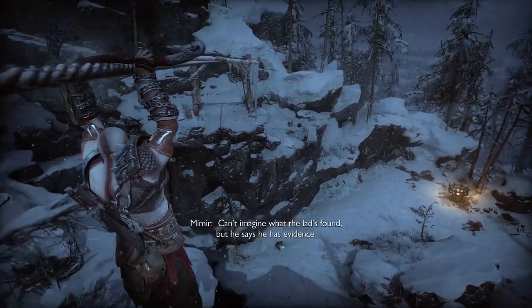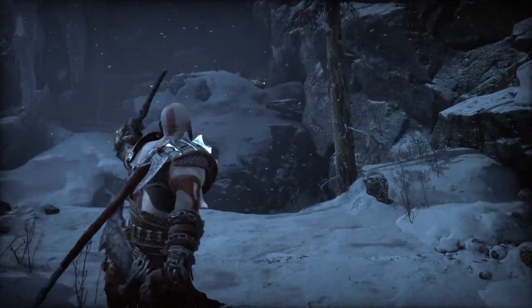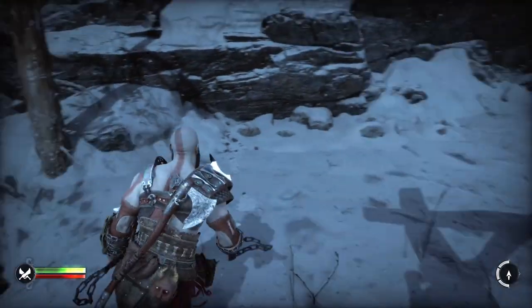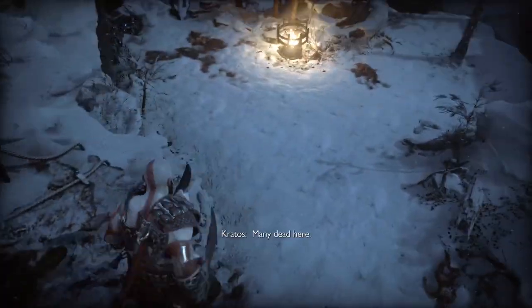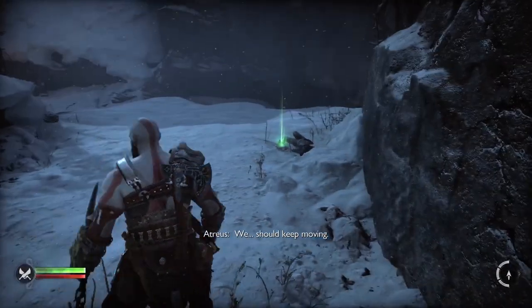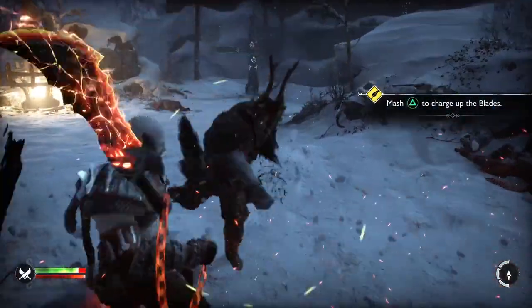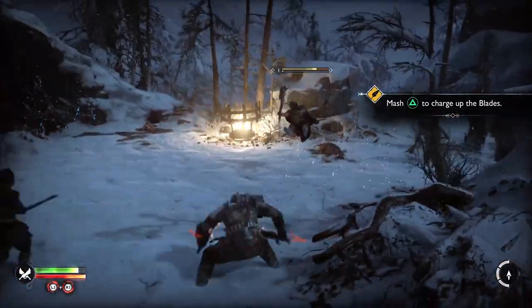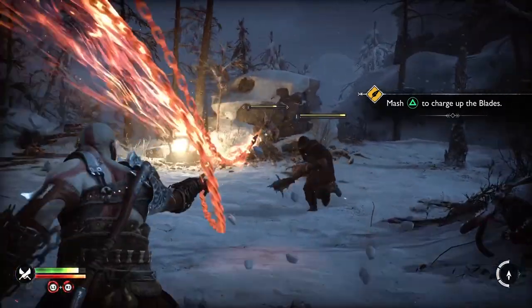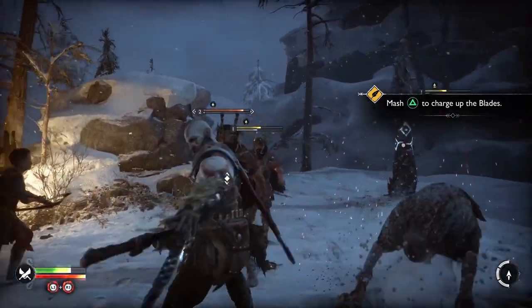Here we go — what do you think? Can't imagine what he's found, but he says he has evidence. There's a treasure chest over there — I want it. But first we gotta go down. Flame Whiplash: mash triangle to charge up the Blades of Chaos with fire, follow up with R1 and R2 for a fiery attack. I'm gonna hang on to my rage but I want to phase it for a minute.